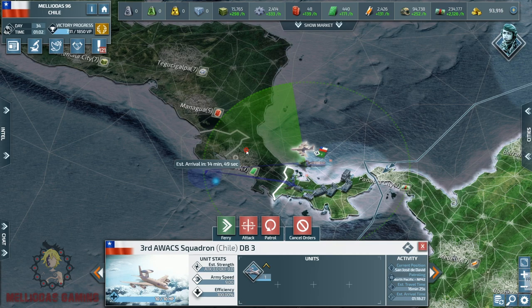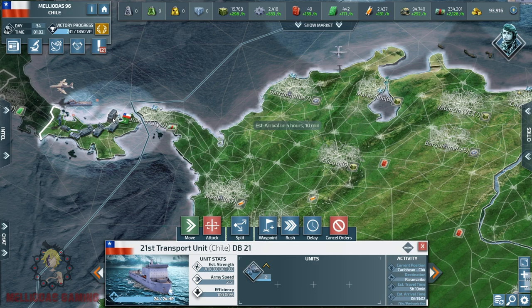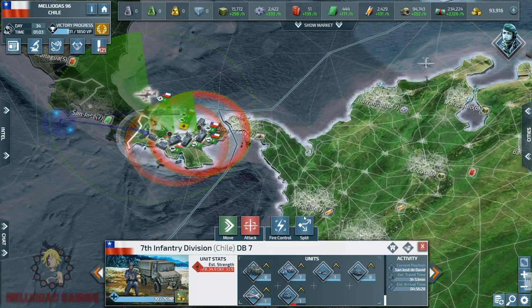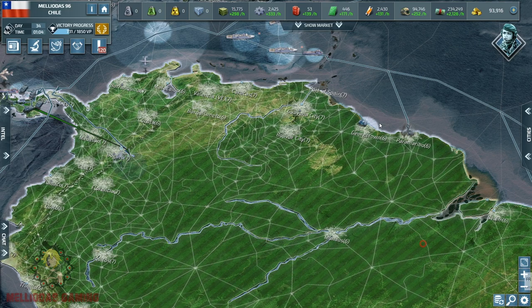More bad news — looks like Mexico is preparing his navies to attack us as well. We are detecting naval radars — Mexican naval radars — and they are 100% cruisers heading for us. Things are getting tense; if the Europeans attack us from the south and Mexico attacks from the north, we are in a very bad situation.